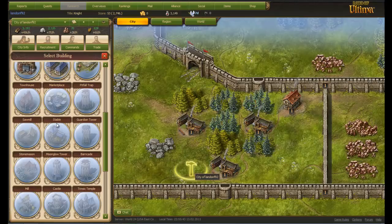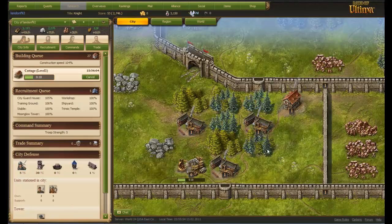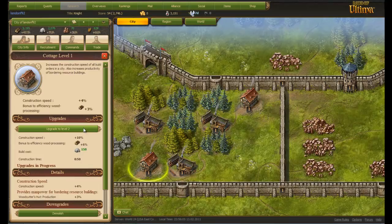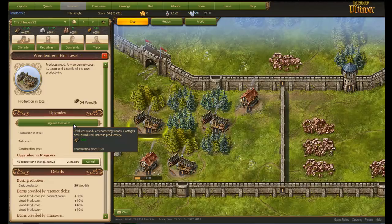For now I'm just going to build some cottages. They increase the production by very little, but they also increase the speed of what you build. As you can see, construction speed, if I increase to level 2 — which I'm going to — is 10%. And I'm also going to get this to level 3. I want everything to be level 3 for now.